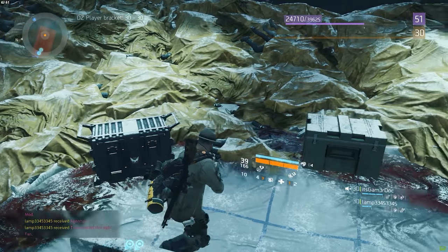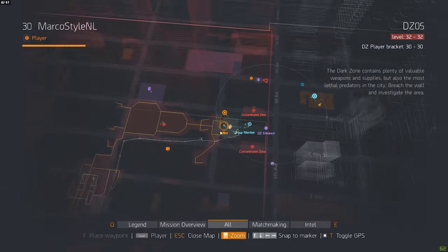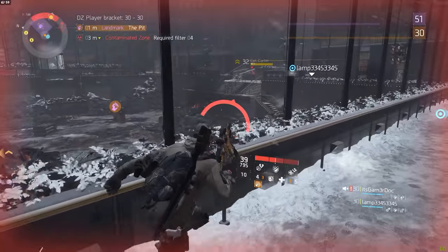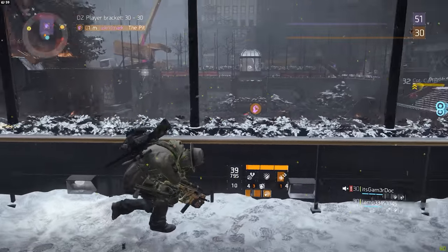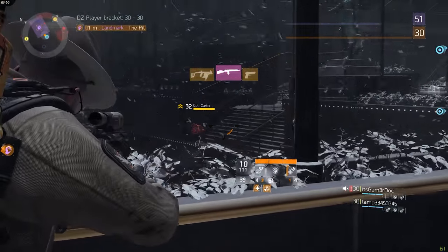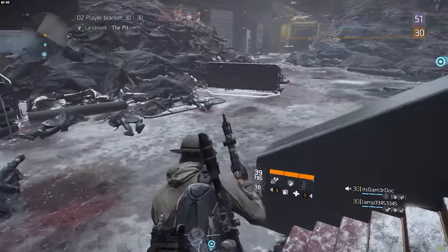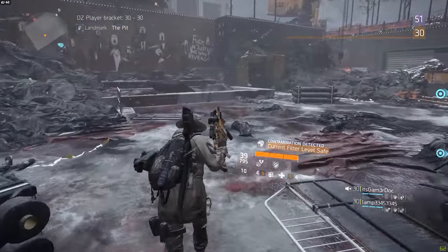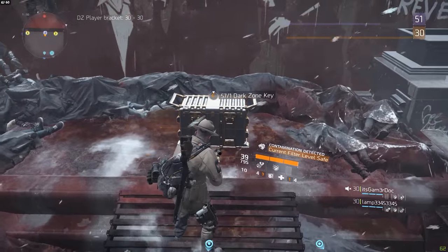The next chest can be found at the bottom of The Pit. You'll have to clear out the enemies, which at this point are level 32, so again make sure to bring some good gear. After clearing them, walk down the stairs past all the dead bodies and the chest should be right there — covered in blood.